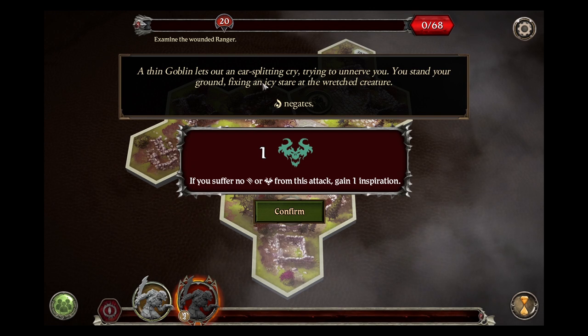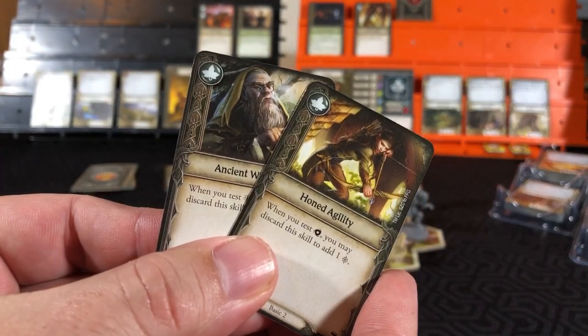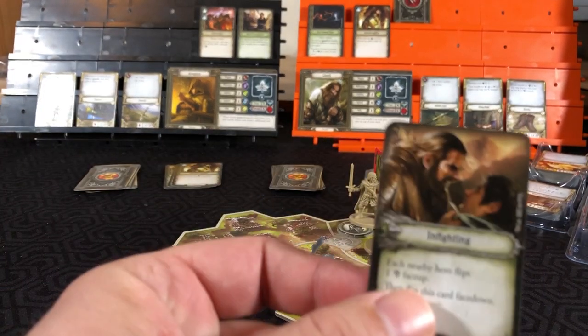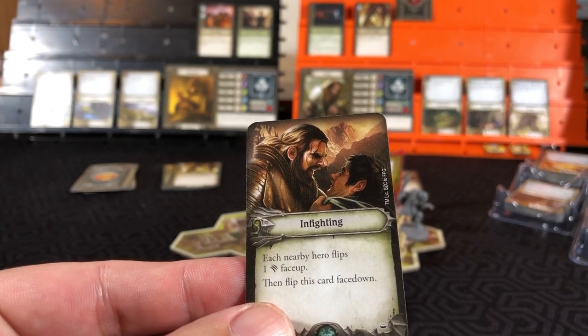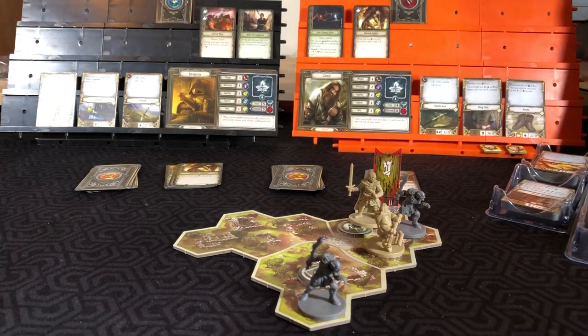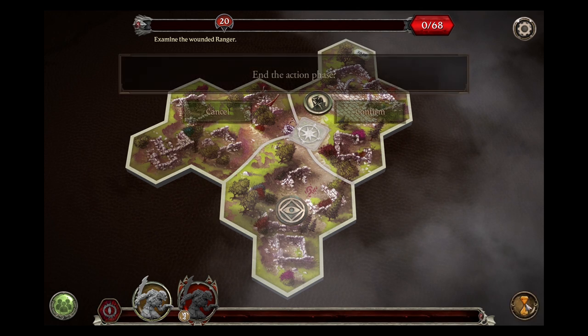The thin goblin lets out an ear-splitting cry, trying to unnerve you. You stand your ground, fixing an icy stare at the wretched creature. You will do a spirit test to try to negate - and our heroes are off to a terrible start. You will negate nothing there, take some fear. In fighting, each nearby hero flips 1 face-up wound, then flip this card face down. So Gimli flips this up, doesn't affect us, flips it back down. That's our turn for our heroes.